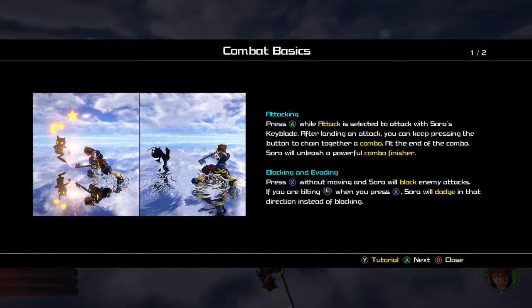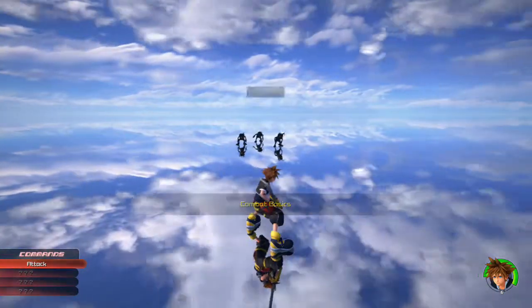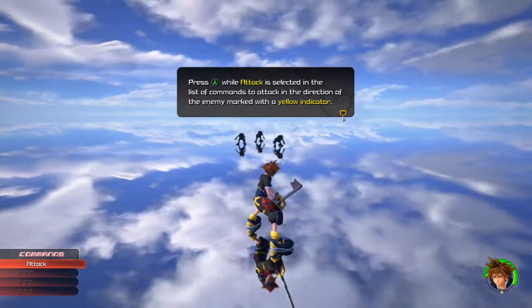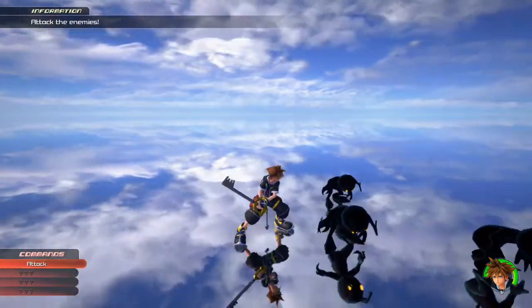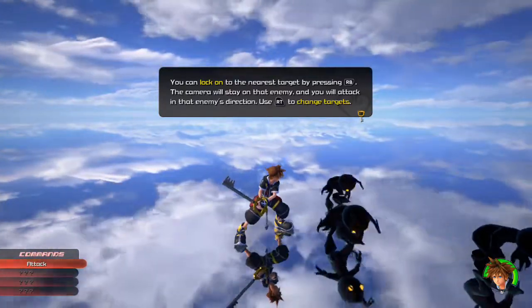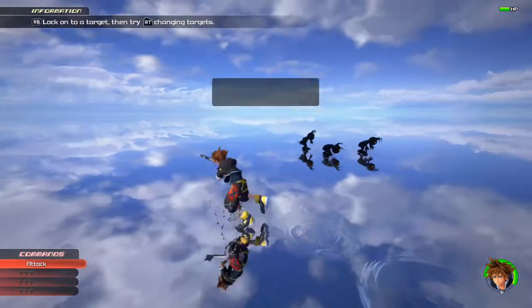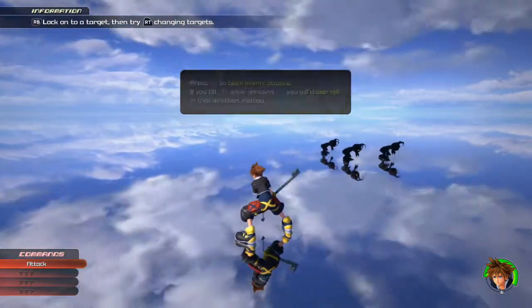Tutorial: press A while attack is selected to attack. After landing an attack, you can keep pressing the button to chain together a combo; at the end of the combo it will unleash a powerful combo finisher. Button mashing. Press X without moving to block any enemy attacks. Remember, I'm playing on the proud difficulty mode, which is the hardest mode available at this point. Pressing RB for camera lock-on; use RT to change targets, RB to lock on. Remember, I'm playing on the Xbox One — right trigger to switch targets, press X to block enemy attacks. If you tilt X, you'll dodge roll in that direction instead.